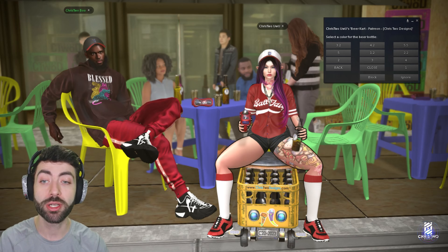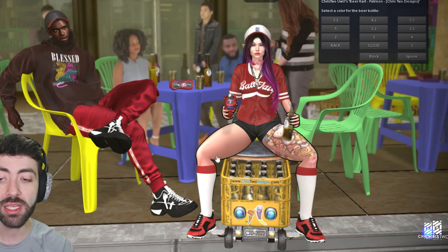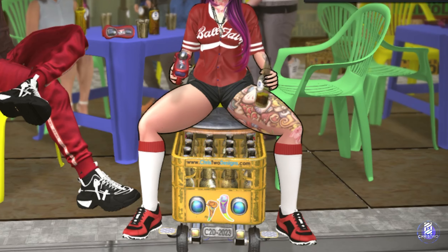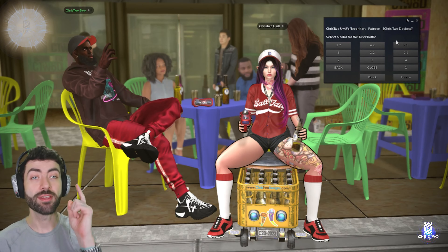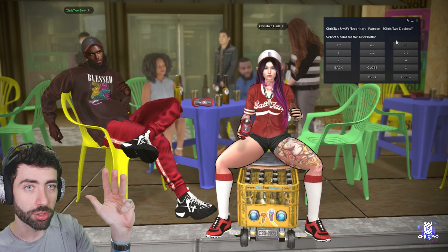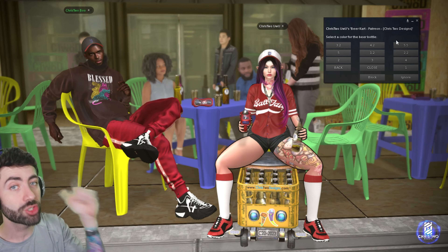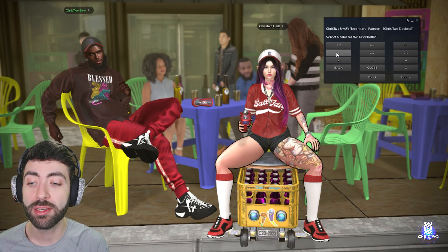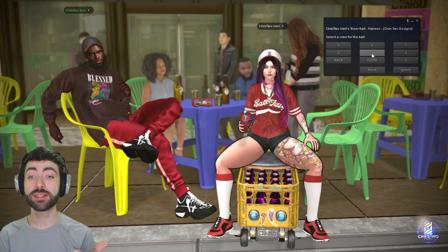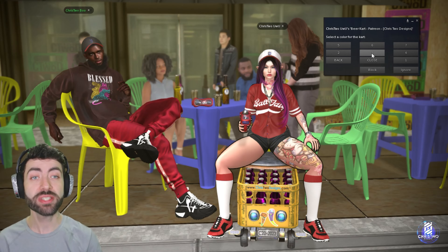If you choose another color — say color 42 — the beer cart updates with all beers in that color, and the beer in your hand also updates. The fat pack includes options 1, 2, 3, 4, 1-2, 2-2, 3-2, and 4-2. Patrons get access to two more skins: five and five-two.